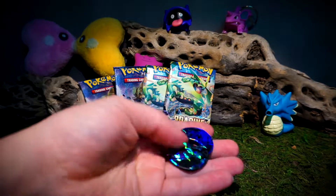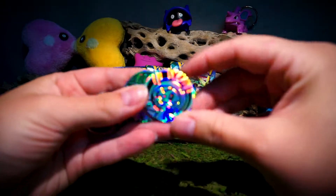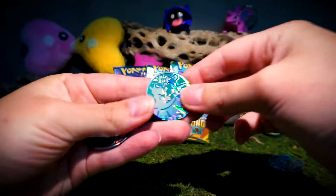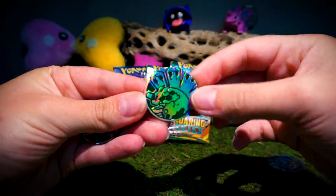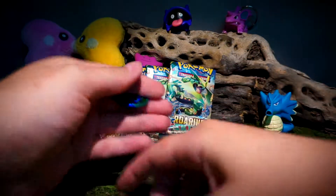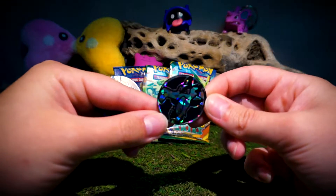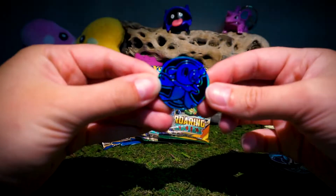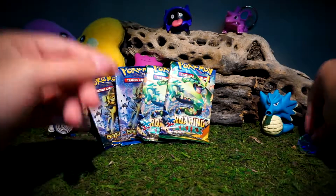Let's see our coins. Oh, these are bright. We got a Chespin, and I think this is a Zygarde. Aerodactyl? Or is that Mega Aerodactyl? I don't know. Pretty sweet. And then a Popplio, so a new one. Nice and blue. So those are our coins.